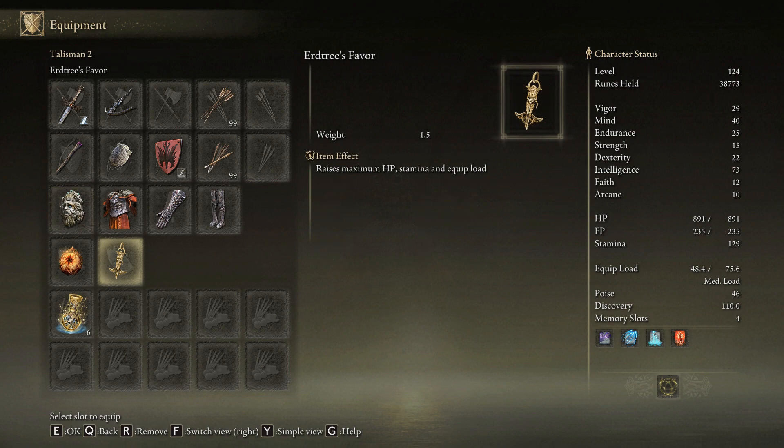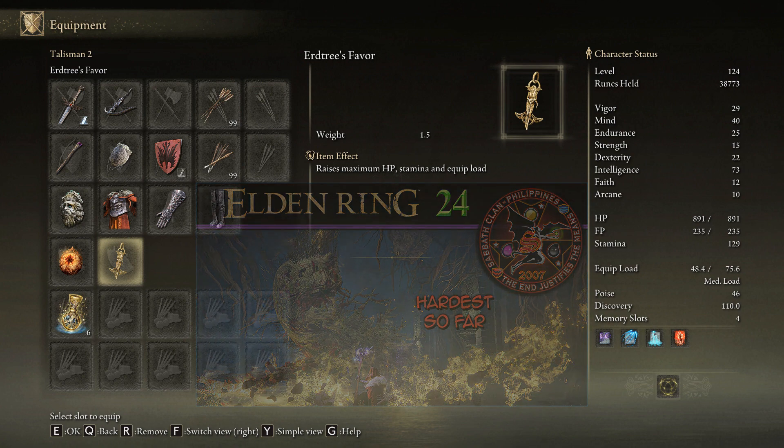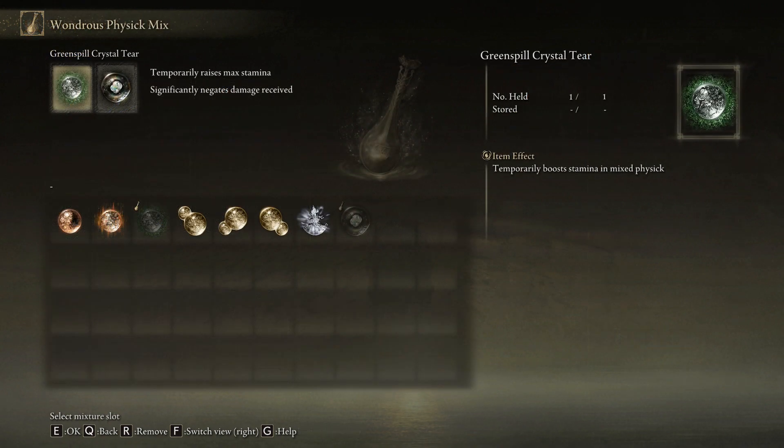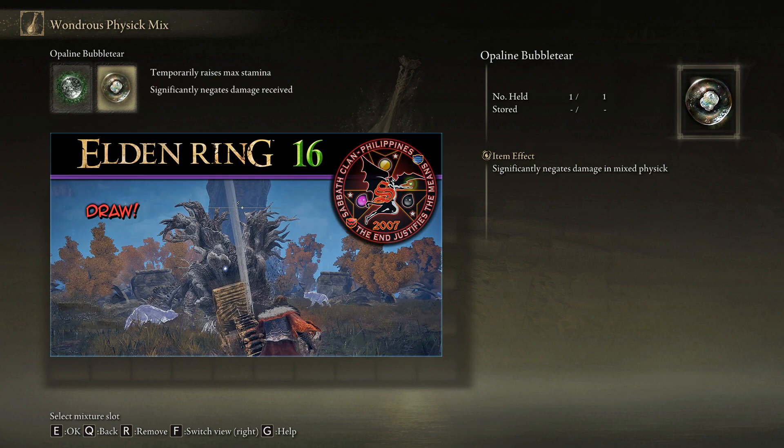Once I clear the Academy, I can choose from a plethora of better Helms. And finally, on the Erdtree's Favor which I got back in Episode 24 in the Fringefolk Hero's Grave — there are upgraded versions later in the game but this basic one adds 3% to HP, 6.75% to Stamina and 5% to Equip Load. I forgot to mention this in my last update: as for my Physic Mix, I'm using the Green Spill Crystal Tear that gives 15% max Stamina for 3 minutes, which I got from the Minor Erdtree in Limgrave, and the Opaline Bubble Tear which increases damage negation by 90% for the same amount of time, which I got after defeating the Erdtree Avatar back in Episode 16 at the Weeping Peninsula.